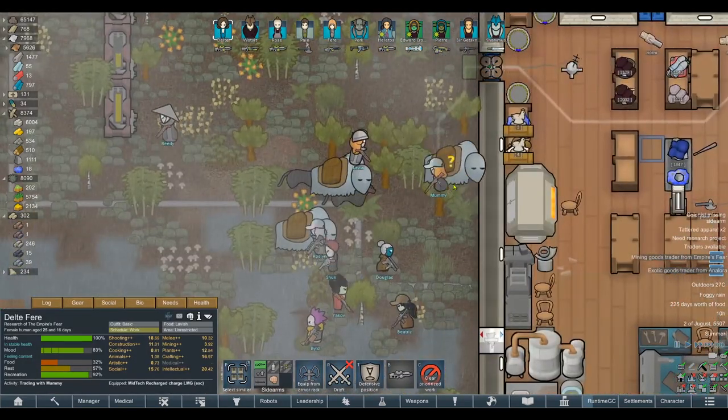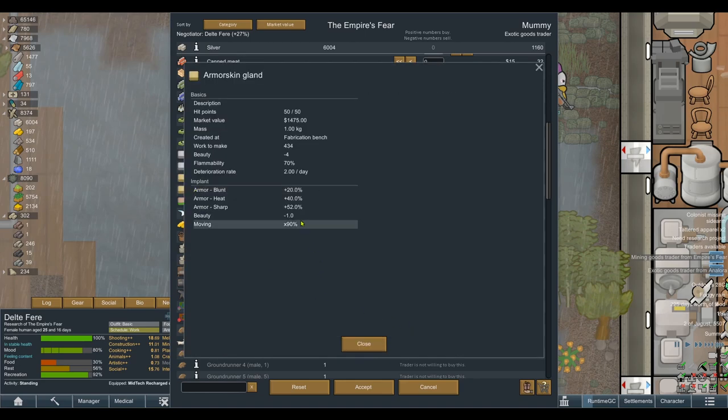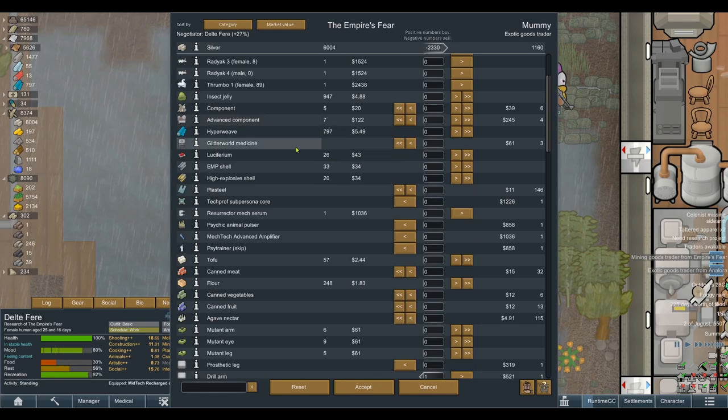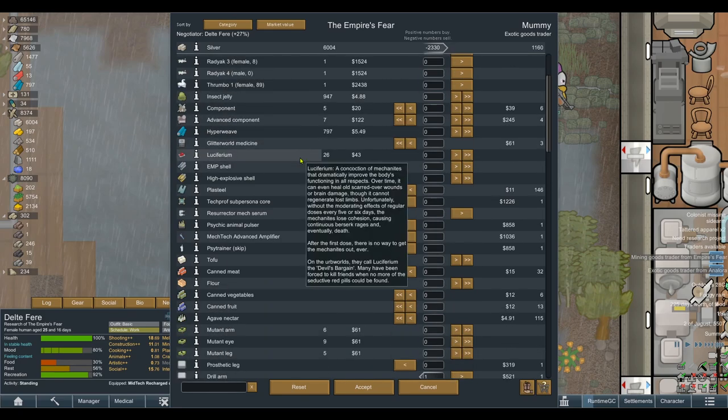Let's go and trade with Mummy the Robot. They've got an Armour Skin Gland - pretty good. Barney Gland - it makes them considered ugly though. Sharamus already has so much extra moving speed anyway. You can only install one Gland at a time, can't you? Drill Arm - give me that, because obviously we can't craft them, and that would kind of help out Helotus a little bit. They've got Tech Print - I don't think it's really necessary at this stage of the game. This was the Exotic Goods Trader and they still had nothing good.